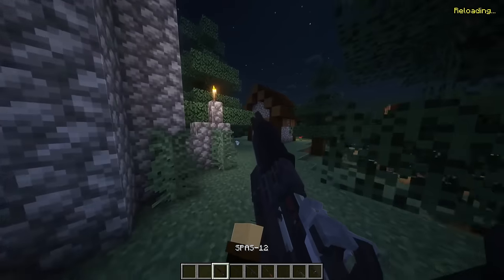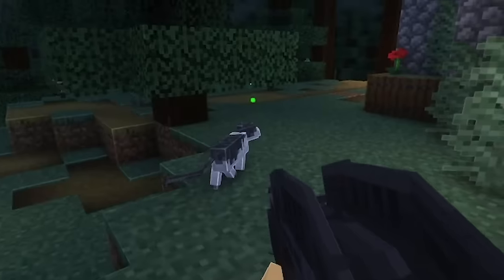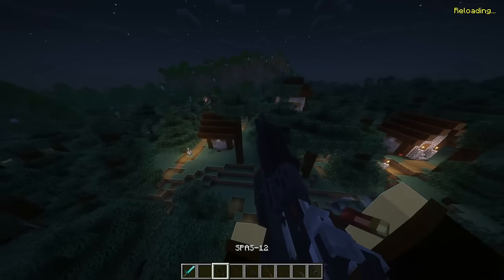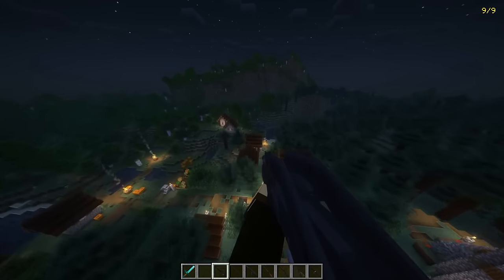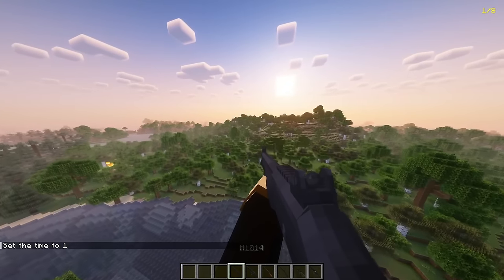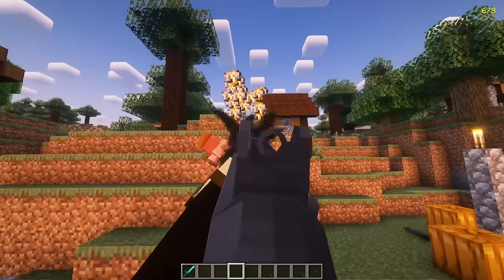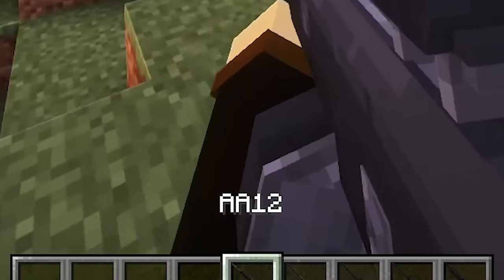We're reaching the shotguns — my favorite part. Disclaimer: I am not American. Got the Mossberg 590. Got the SPAS-12 — this looks really nice, it reminds me of the Half-Life days, which I absolutely love. Then the M1014 — basically the semi-automatic shotgun, if you know, you know. And the AA-12 — peak animation on that one.